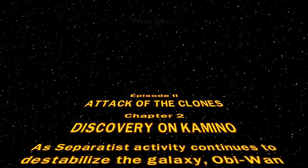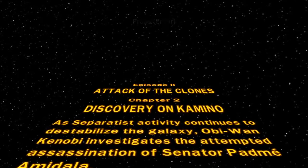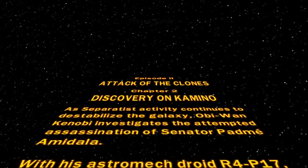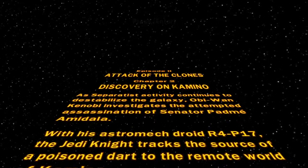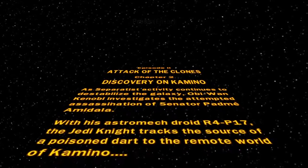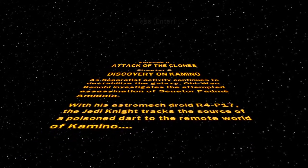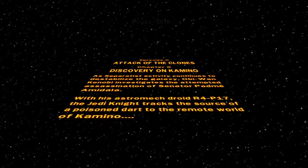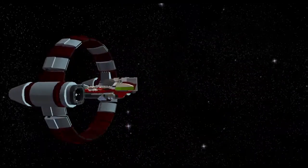As Separatist activity continues to destabilize the galaxy, Obi-Wan Kenobi investigates the attempted assassination of Senator Padme Amidala with his astromech droid R4-P17. The Jedi Knight tracks the source of a poison dart to the remote world of Kamino. I'm just going to stay quiet during the cutscenes, everybody.